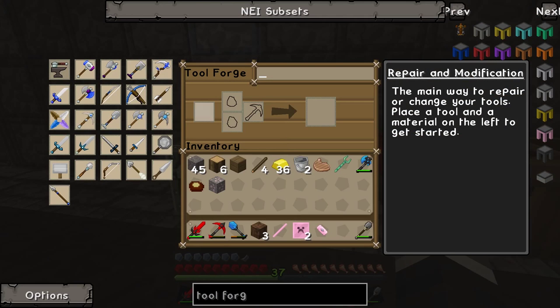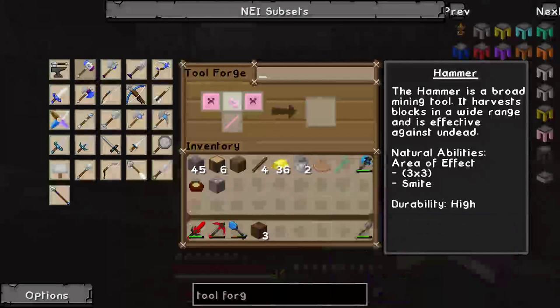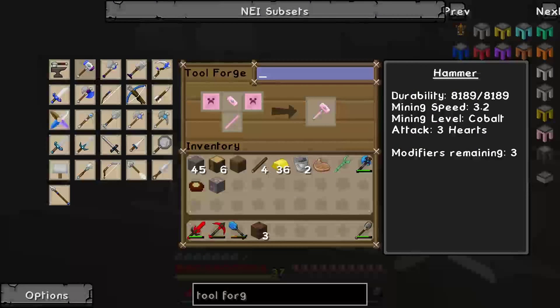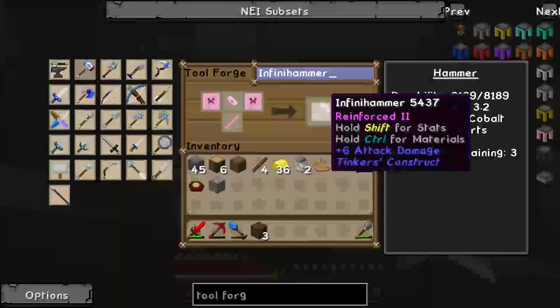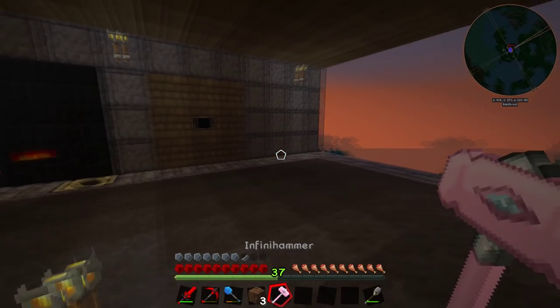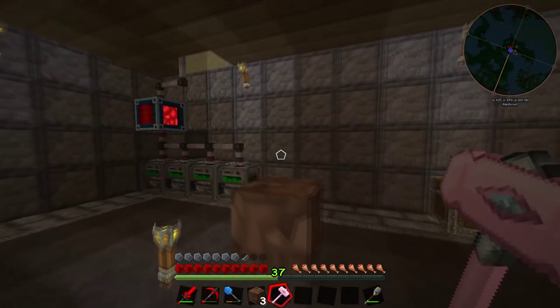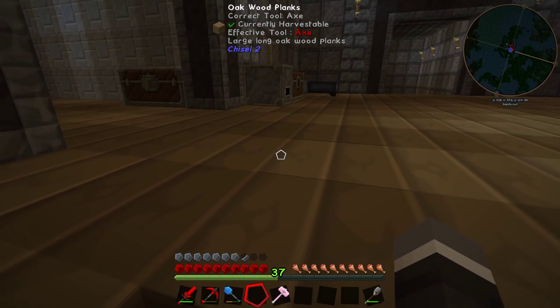All we need to do now is go to our hammer recipe: large plate, large plate, tough rod, and hammerhead - and we have the alumite hammer! We'll call it the Infinity Hammer. Boom - we have ourselves a hammer that is going to decimate a three-by-three area. This thing is a beast: 8,189 durability, 10,236 effective durability, mining speed of 3.2, mining level of cobalt, and six attack damage.